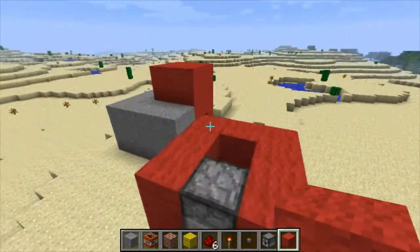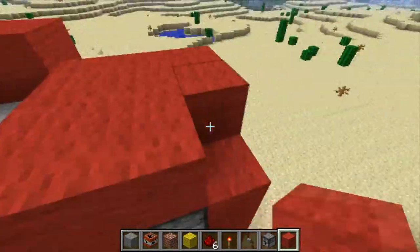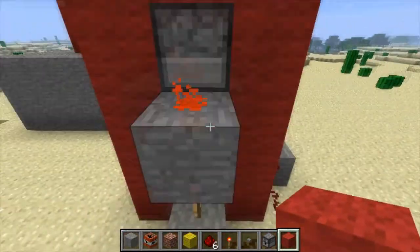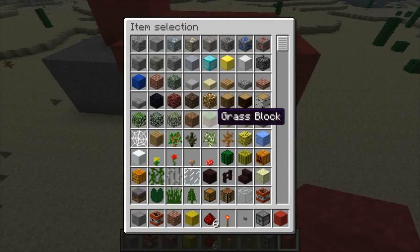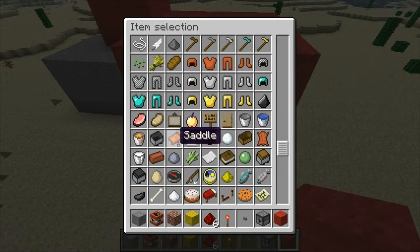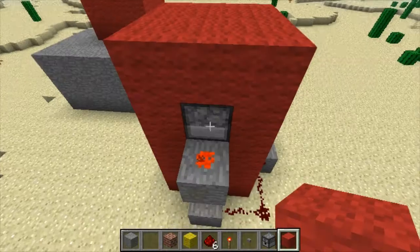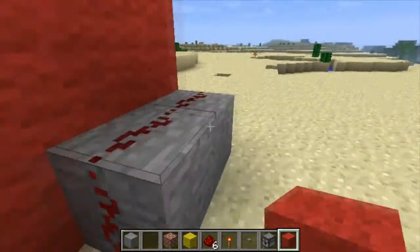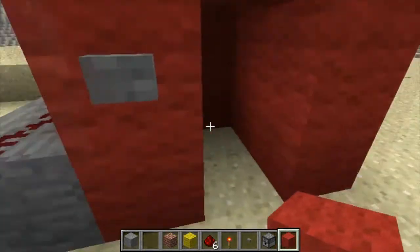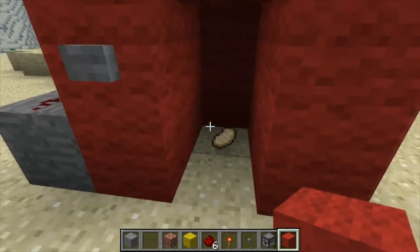Once you've done that, cover this vending machine with something more interesting. Then add items — let's say I just want to add some pork chops. Add the pork chops inside.